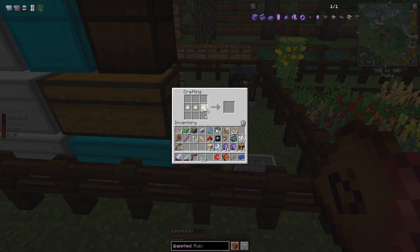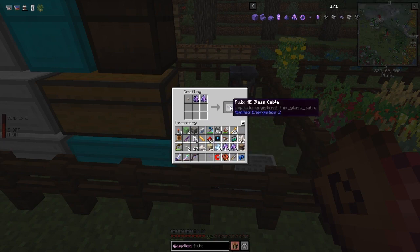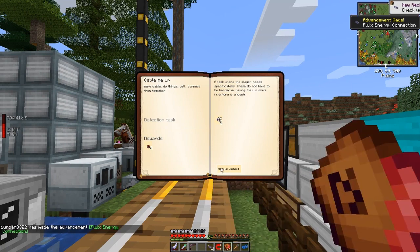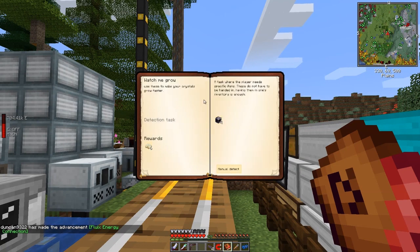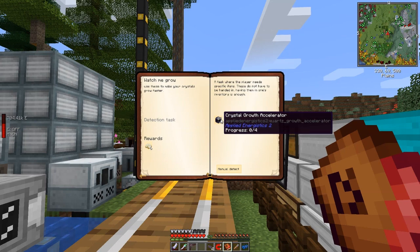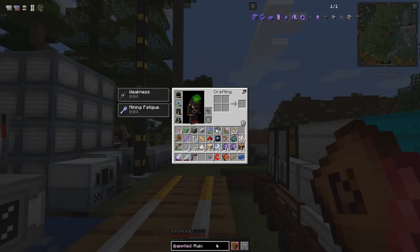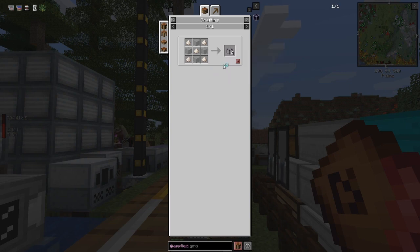We can craft that into quartz fiber cables, and then with one of those and two fluix crystals we can make four ME glass. So the next thing to look at in the quest book - that will give us four tiny TNTs which we need later on. We've got to make four crystal growth accelerators. The recipe for crystal growth accelerators needs four ingots of iron and quartz glass. I need 20 nether quartz ground up, plus two cables, plus a block of fluix. Let's get four blocks of those done.